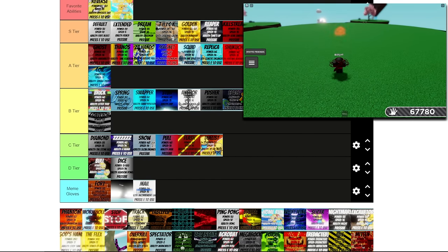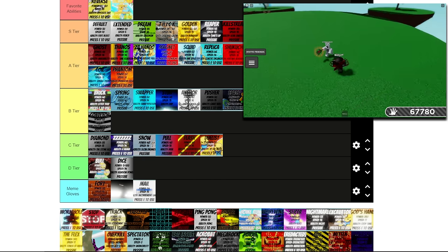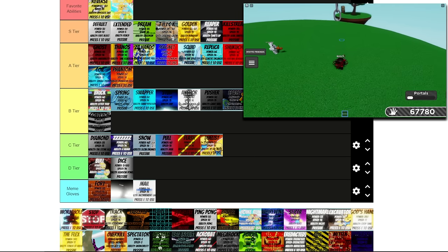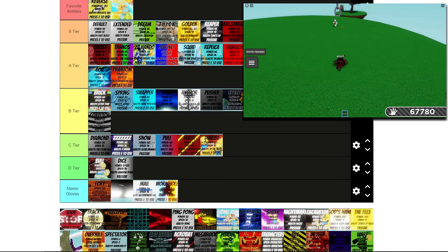Phantom's a really good ability — it can get you out of a pickle very fast. I'm going to put this in A tier; it can make an argument for S tier, but I like it in A. Now we have Wormhole — this generally is not used for fighting, it's more or less used for memes. I'm going to stick this in a meme glove.